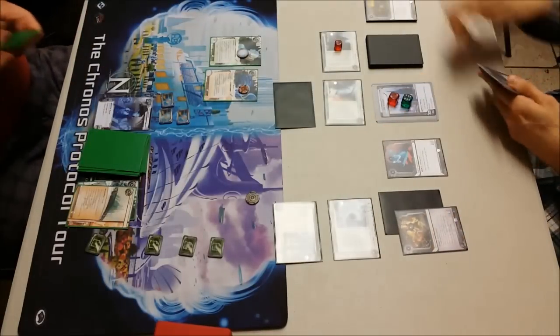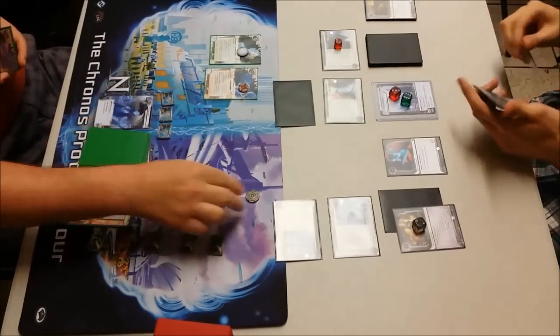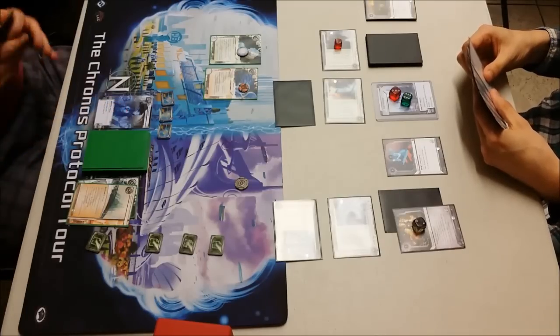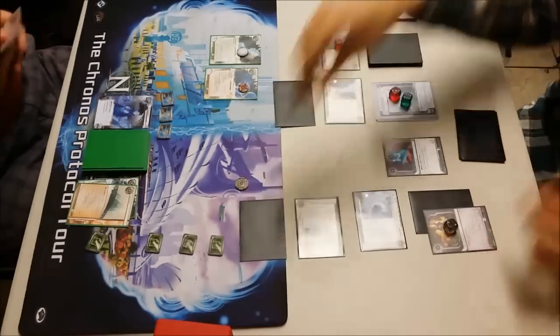I'm just pointing out he needed to rez it. He is going to rez the Rex Campaign, which is fine. I was kind of hoping with two cards face down at least one would have been an agenda, but he played that very well — soaked up my Datasucker tokens. Icing up Archives would be a great play, although I do still have free reign on R&D at the very least.